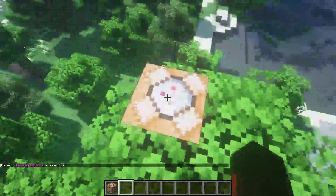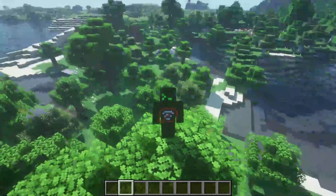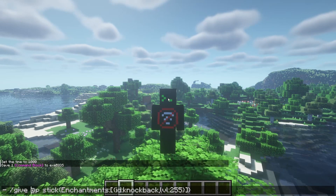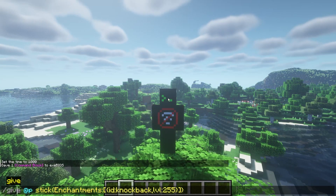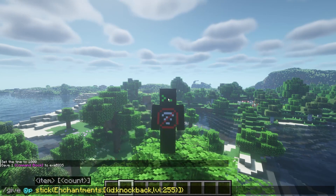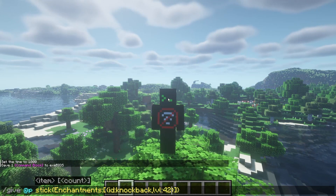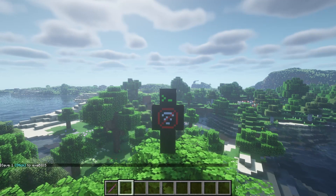What is really fun to have is a knockback stick level 255 — it's way too funny. The command will be in the description, but I'll paste it in here. As you can see we have /give, then @p, then 'stick' — that's the item — then the enchantment ID which is 'knockback', and the enchantment level. It goes up to 255 as the max. If you put 42,000, it'll still cap at 255. Let's go ahead and run that.